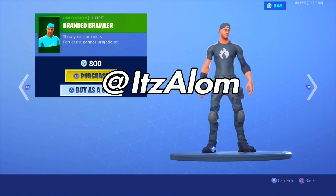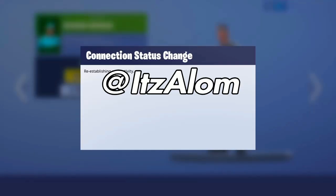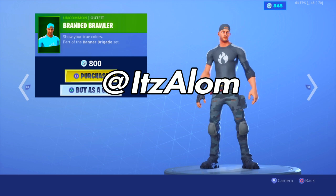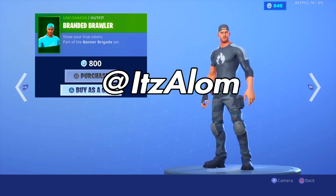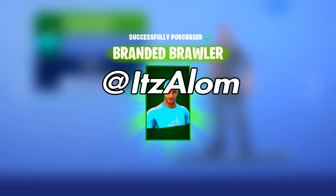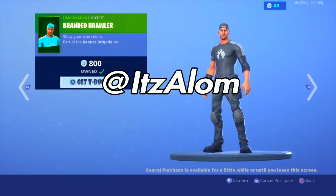What you do is: find the icon that you want — I wanted this one. Make sure to have 800 V-Bucks, disconnect from the internet, and this should come up. Press square, purchase it, make sure you disconnect from the internet again, then refund and try again, and it should just be in your locker. It's very easy and simple.